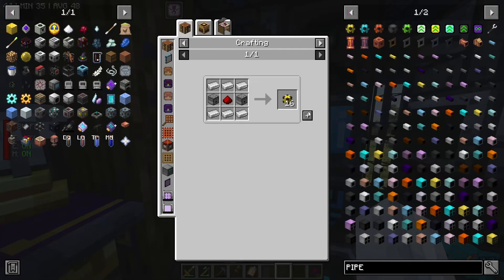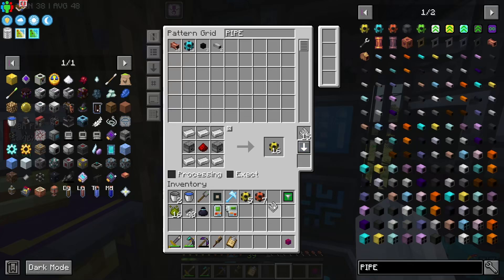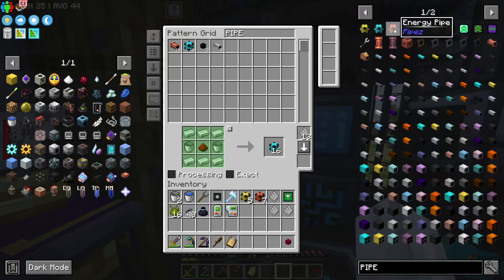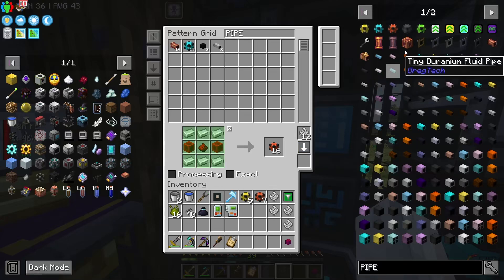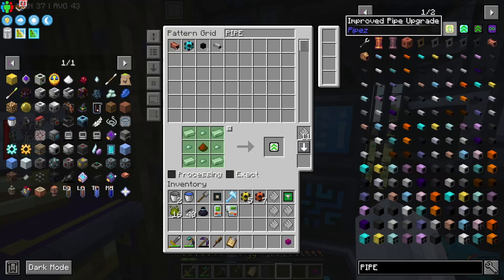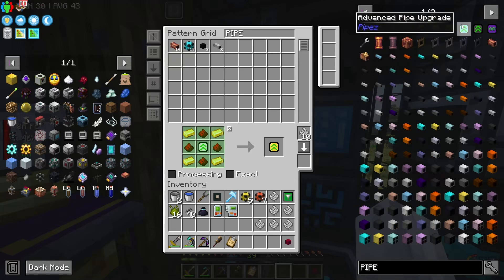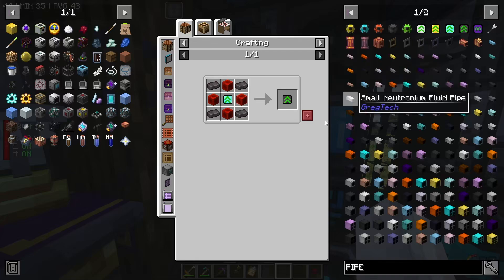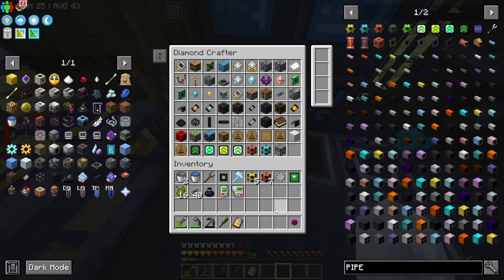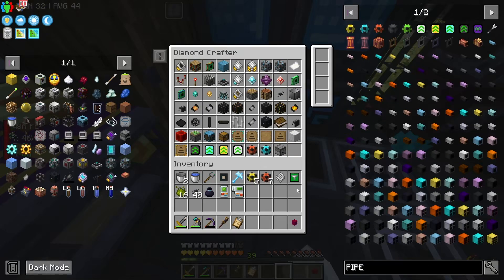So what that is, is not only the recipes for pipes which we don't even have - which will be quite beneficial - but also the recipe for the pipe upgrades. So we'll do energy pipes. We could just do universal, but I kind of like keeping them separate because then you can sort of control what they connect to. It's nice just running a liquid pipe past something that won't accept liquids and not worry about it. Then we'll do these upgrades one, two, three.